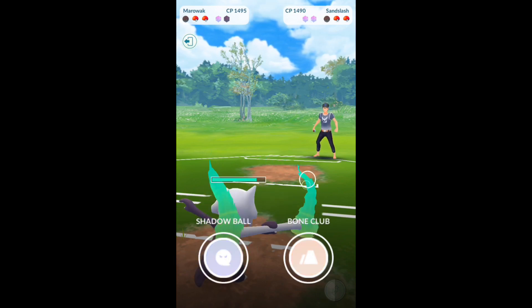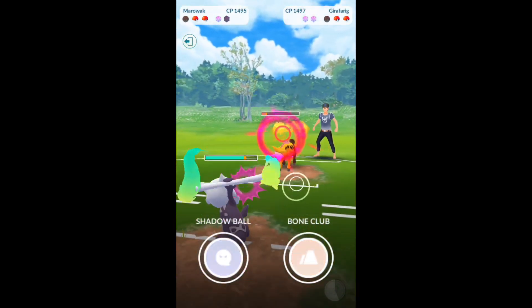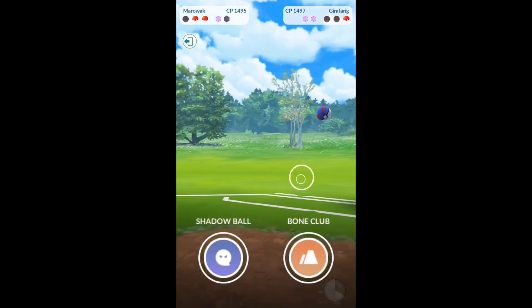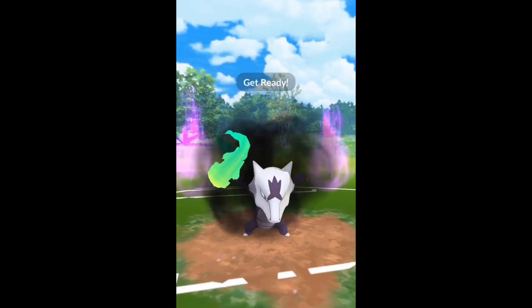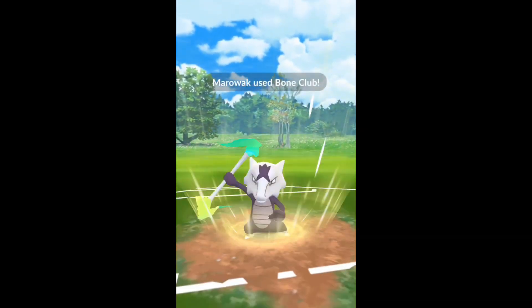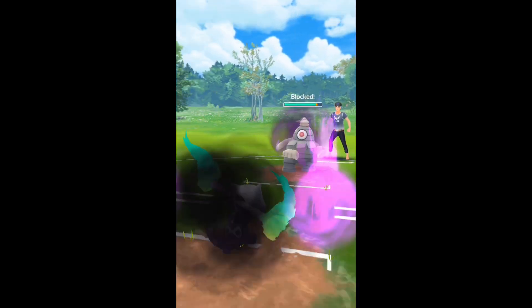That's how you want to use this — get it into a good situation. Something like Steelix, farm up a bunch of energy, and then go into the rest of your team. Also, Giratina is going to be a better matchup because Fire Spin is not resisted like Hex is — it's doing more damage and not resisted on Giratina, so it's a better matchup there as well.